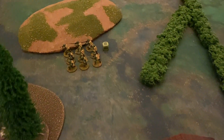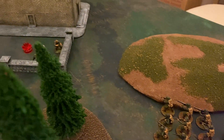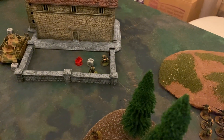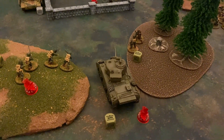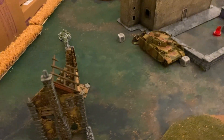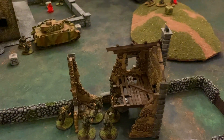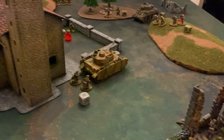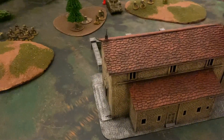Turn two comes to a close. The Americans pushed up and dumped a lot of shots into the German infantry in the church courtyard, who are now down to two members — a small team. The Sherman was immobilized by the Panzer, and the Americans took heavy casualties on the hill. The Germans have wrapped around the flank into the building and secured that corner of the board well. Looking forward to turn three.